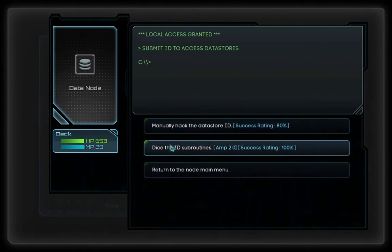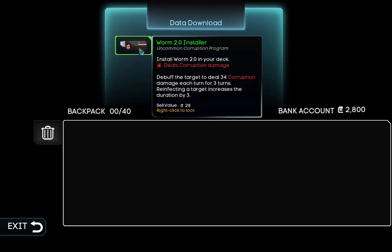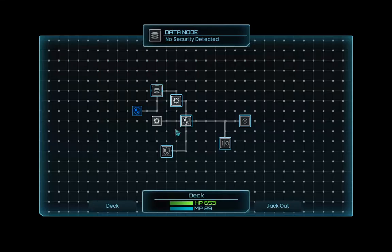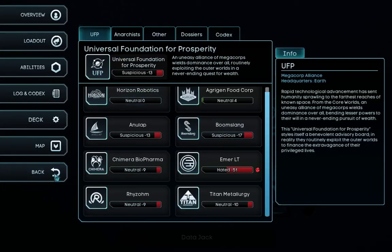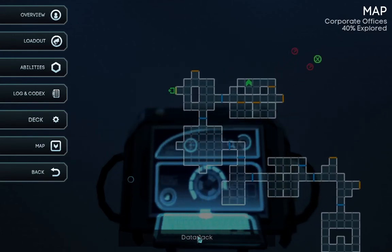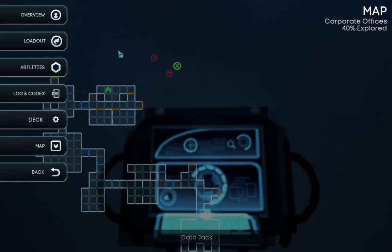Let's see, do we find something? AMP 2.0 — doing this. What do we get? Worm 2.0! Deals corruption damage. Let's exit the node and check out. There's our objective and there are two enemies — nothing more.